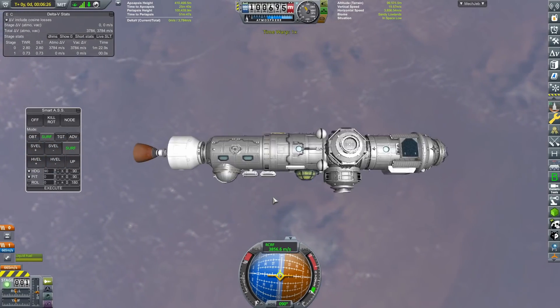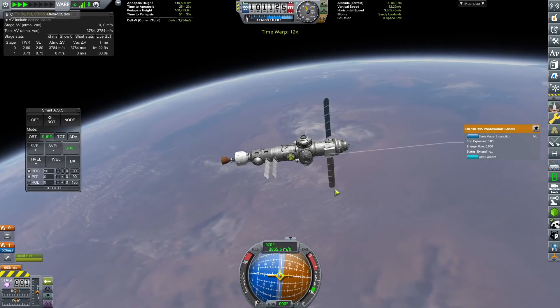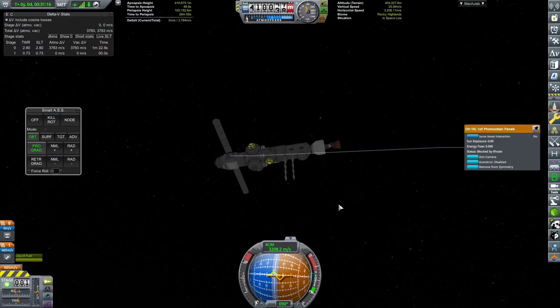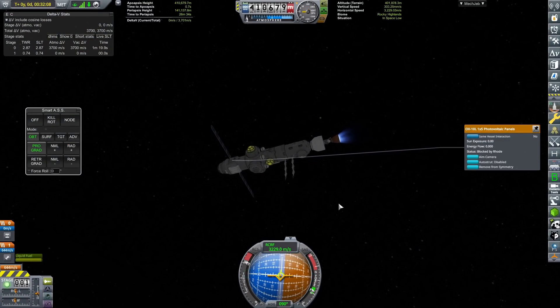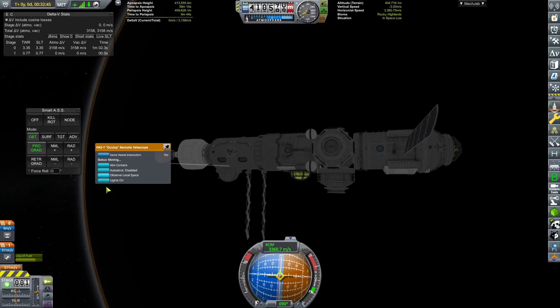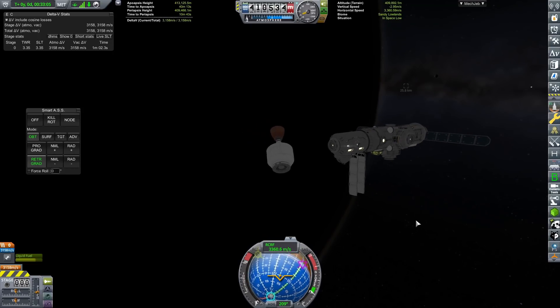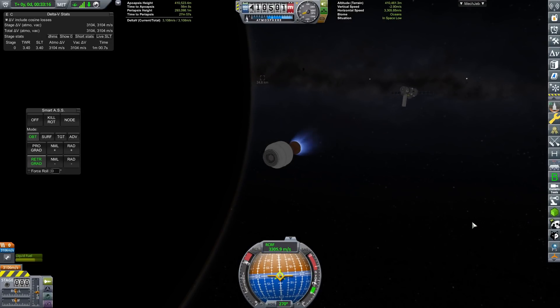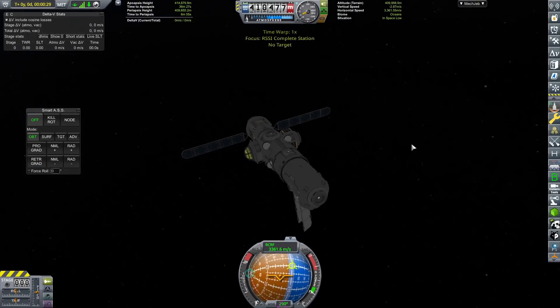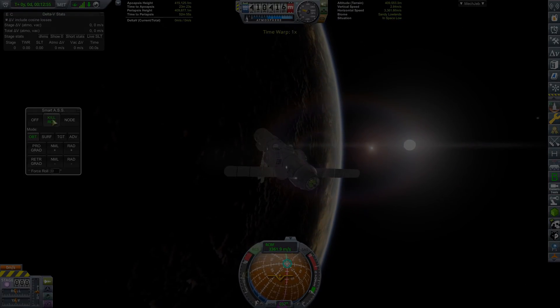Sorry, like I said I'm not feeling too good so my voice might go at times. We're just going to open up the radiators and the solar panels on the space station so that we can gain power — the radiators really aren't there for anything other than looks. We're going to circularize our orbit at about 410,000 metres. That is the core of the space station now all set up. We'll turn the lights on, then get the orbital maneuvering stage and burn retrograde until we come back down to Rood. With that done, that is the first part of the station all set up.